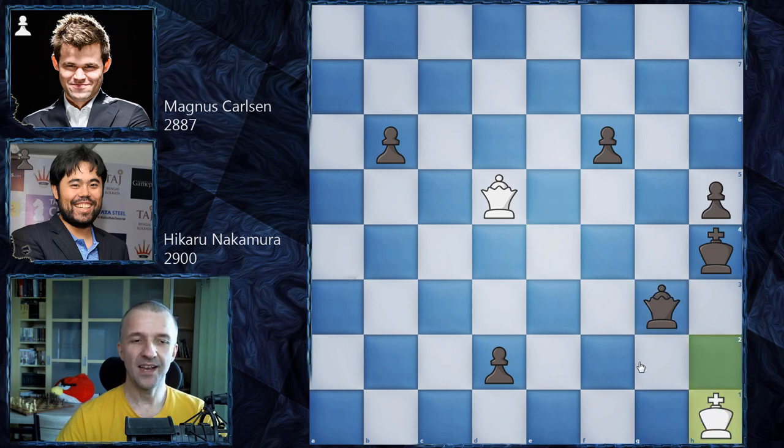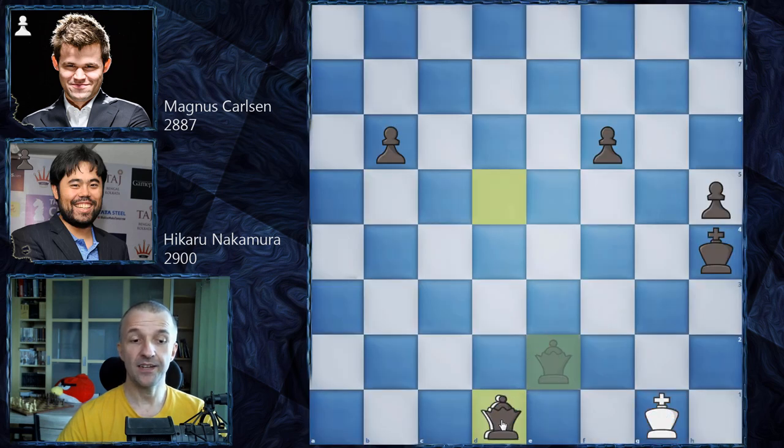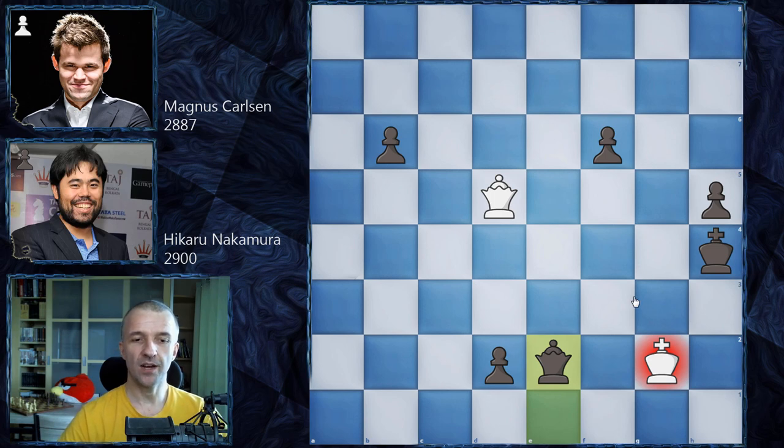If the pawn promotes it would be disaster — a draw by threefold repetition — so it's not possible. Magnus plays queen h4 with check, king g1, queen f4 keeping an eye on f6 and d2. Queen h8 with check, king g5, queen g8, king h4 — no more checks. Queen d5 controls the d1 promotion square. Queen e3 with check, king h2, queen e5 forcing the queen exchange. Hikaru avoids with g3, queen g3. Still four pawns on the board. King h1 — if white to move it would be a draw as the queen takes h5 for stalemate. But Magnus is to move: queen e1 with check, king g2, and after king e2 Hikaru Nakamura resigned.